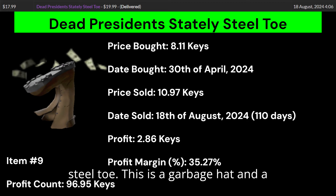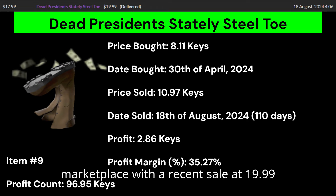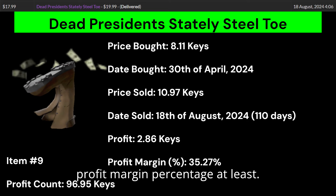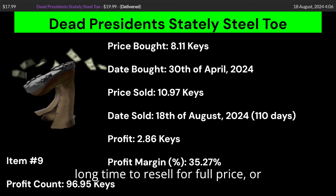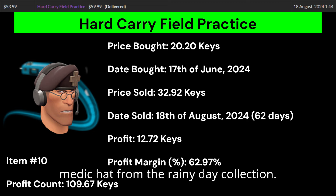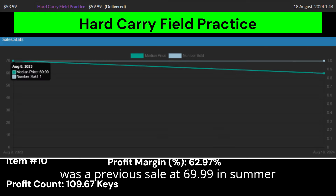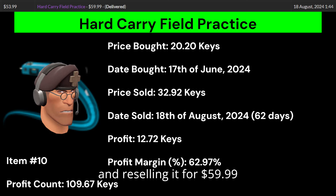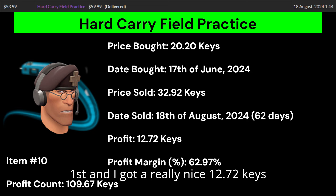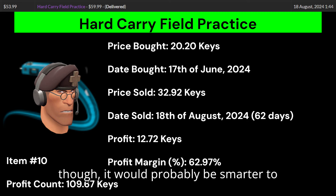Item number 9 is a Dead President's Stately Steel Toe. This is a garbage hat with a garbage unusual effect, but it was one of the cheapest unusuals on the market with no sellers on Marketplace and a recent sale at $19.99, so I decided to resell it. It took a while but I got a good profit margin percentage. I probably wouldn't recommend buying this unless you're willing to wait a really long time. Item number 10 is a Hard Carry Field Practice. The Field Practice is an awesome medic hat, but Hard Carry is quite a bad effect. I got a really nice 12.72 keys profit and 62.97% profit margin in only 2 months.